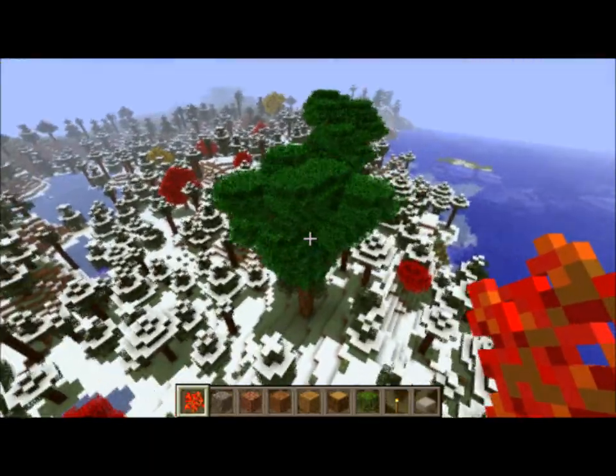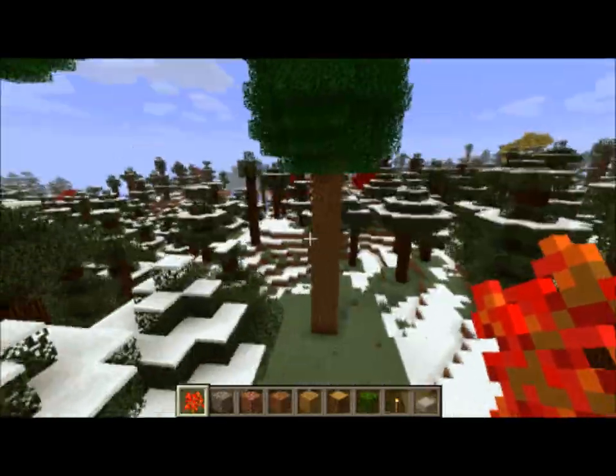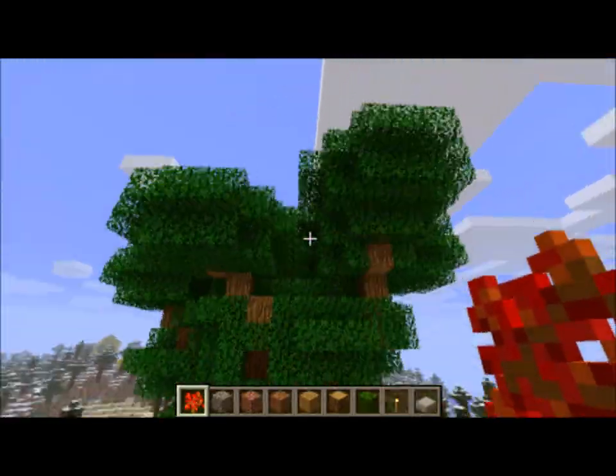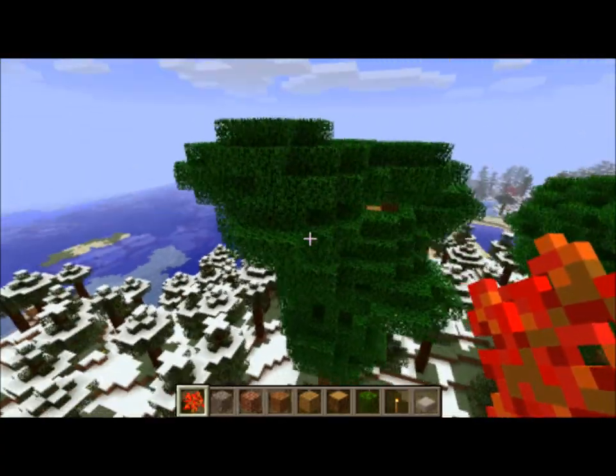Another tree in the Taiga biome is the Sequoia, and they are very tall — they have a large trunk and a large canopy of leaves. Once again, good for building tree houses, so that's a cool little addition there.